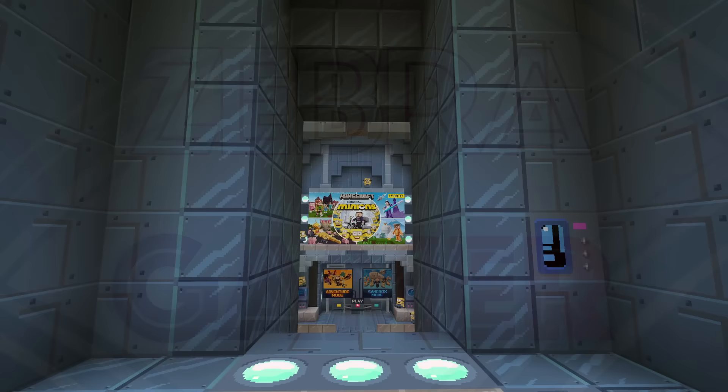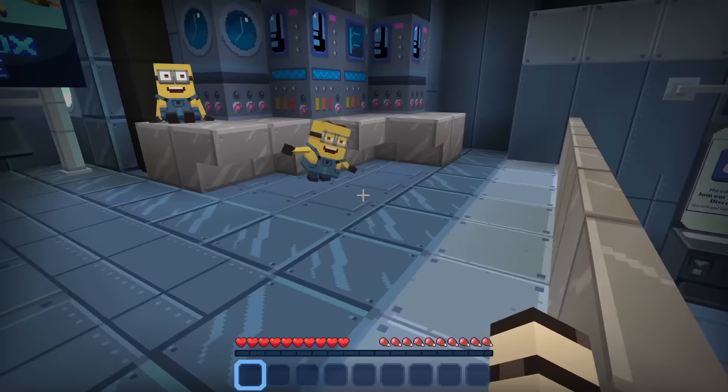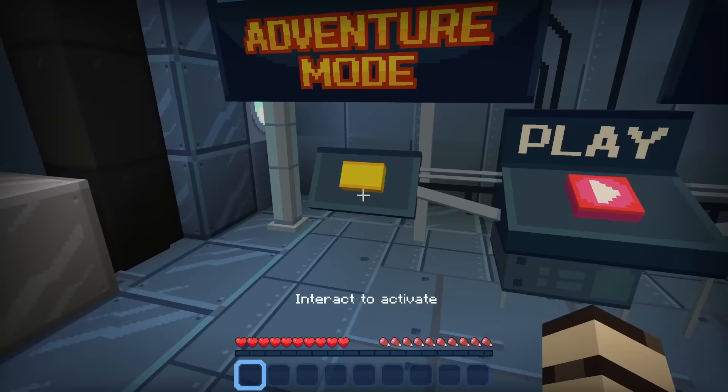I can hear the murmurs of the Minions and there they are. So here we are in Gru's little lab. The Minions are all over the place. There are two different modes: Adventure mode and Sandbox mode. For today's video we'll be doing Adventure mode. Let's interact with this to activate it and get started.